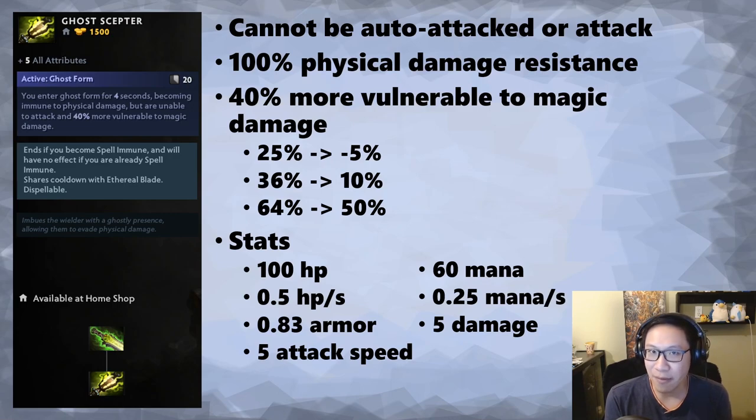Most games have both physical and magic damage, so it's hard to know when to get this item. There are very rare cases where Force Staff or Glimmer Cape were bad — like if you're ruptured by Bloodseeker you don't want to Force Staff yourself, or if you're dusted you may not want to go invisible because you'll be slowed. But those are very rare. Ghost Scepter is extremely good against physical damage but very bad against magic damage, and that's the core dilemma.